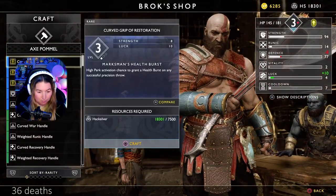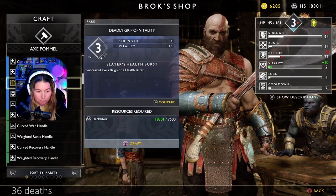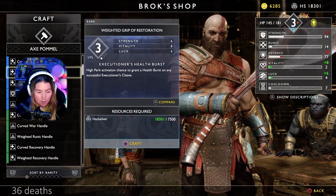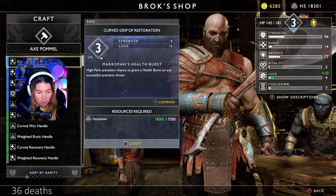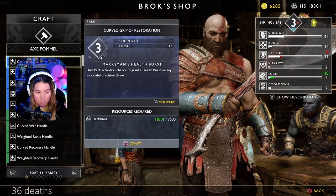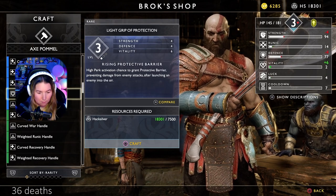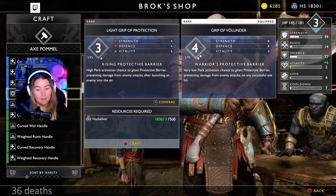You again? Because I spent it all. Successful axe kills grant a health burst - that would be pretty good. High perk activation chance to grant a health burst on any successful precision throw. Very low perk activation chance to grant a protective barrier on any successful axe hit is what we're currently using.